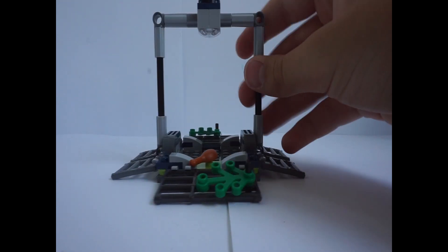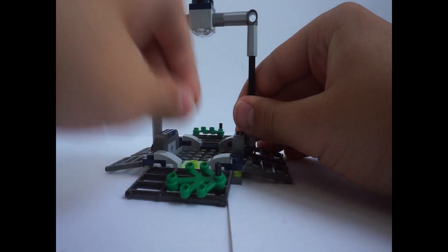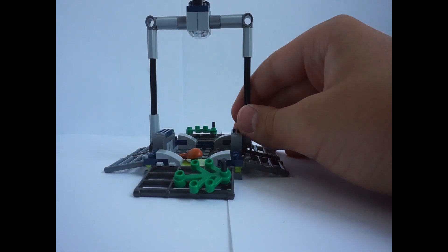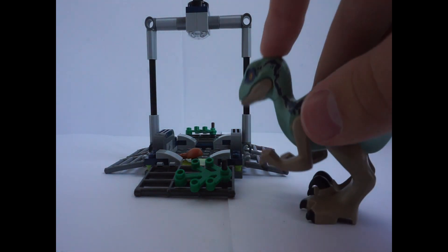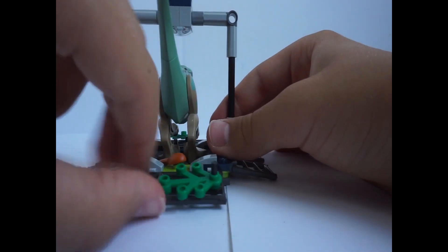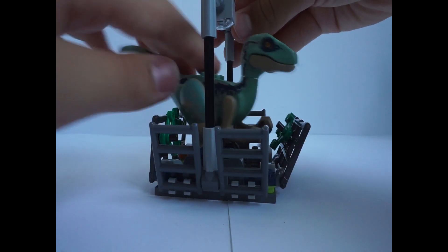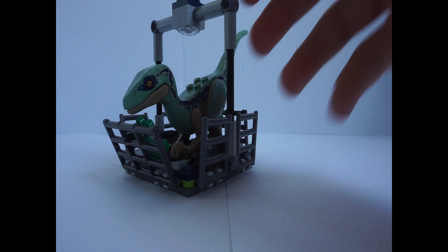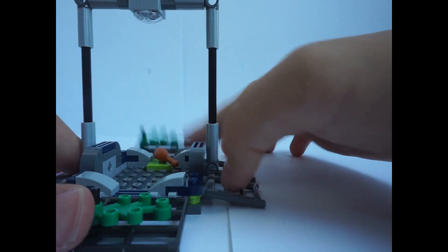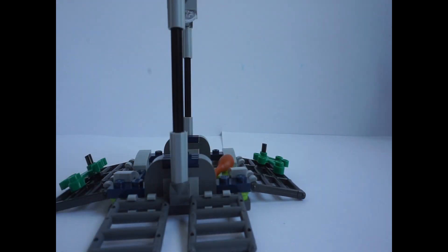Here we have the trap to catch Blue, or any other dinosaur — but in this set it shows Blue. All you have to do is put this piece of meat inside, then play along that she smells it and goes inside. When she does, you just lock it up like this and there she is — locked up. It's actually a pretty cool design. There's also a hook piece on top so the helicopter can hook it up and take it away.